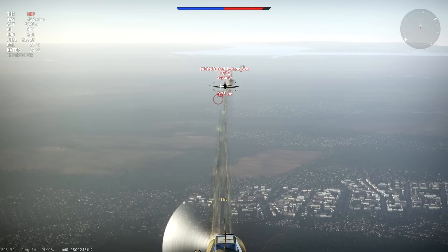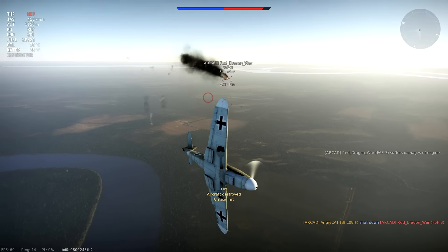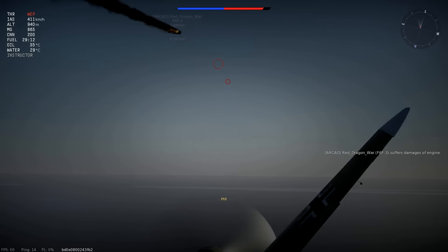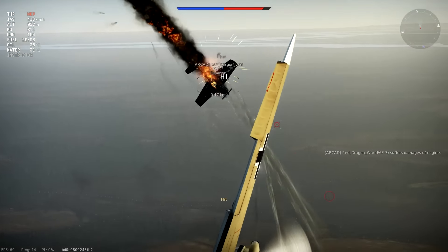Let's start with the engine. If you fire at an enemy and see a message saying that the opponent has suffered engine damage, it means that his engine will soon stall and that enemy will be as good as dead. Even if he does not crash himself, he can be easily shot down by you or your allies. All you have to do is wait for his engine to stop and then attack him at your leisure.